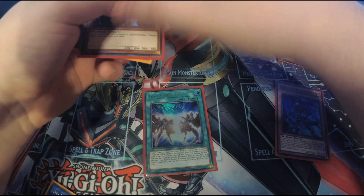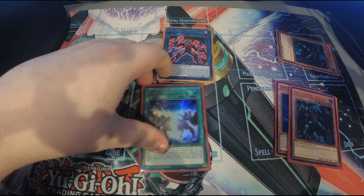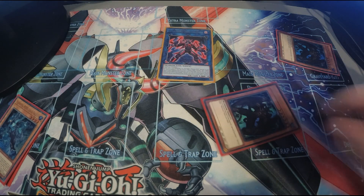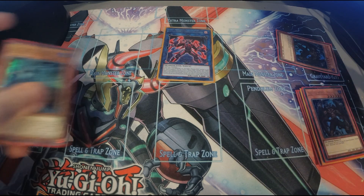From here we link Dangerous and Malicious off into Cross Crusader. It doesn't matter what card you revive off of Cross Crusader because it's going to get tributed anyway. Let's go with Mally since it's at the top of the graveyard. We tribute Mally and search Liquid Soldier.